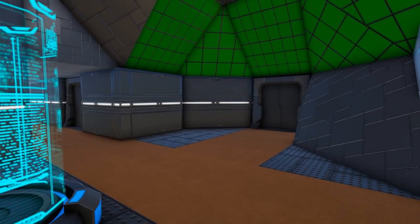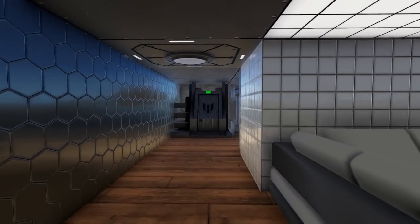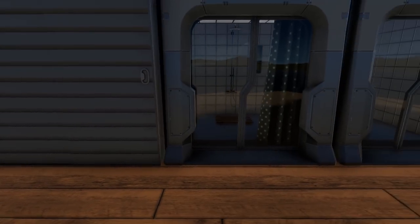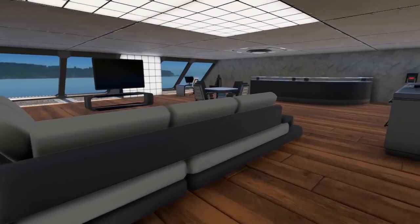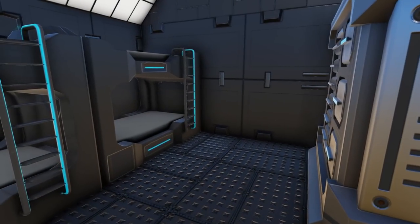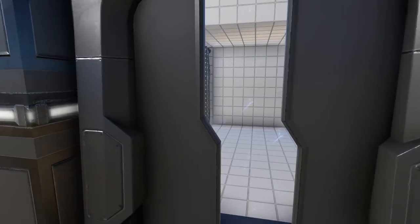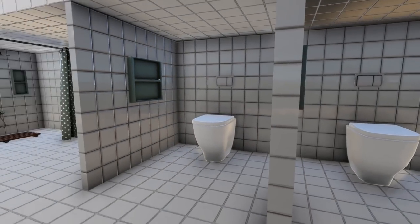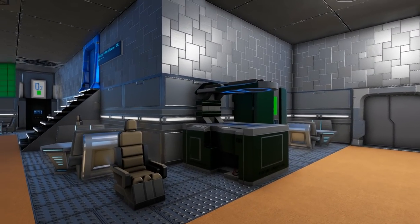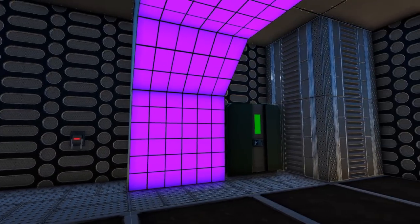Coming back out of the thruster access area we come along the pathway and through this door into a larger crew quarters area. These are definitely nicer accommodations, so obviously for an officer, and it honestly feels almost like they have their own private lounge in here. Next down the hallway we have a door that opens up to reveal a much smaller bunk bed area, and then continuing on we have access to some toilets and showers for the minions. On each side of the ship in this section we also have another food processor and a fridge, as well as access to some more of the grow pods.